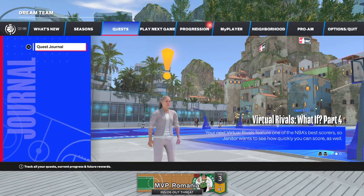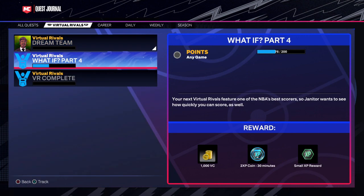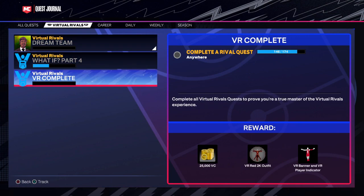You find these games in the quest journal under virtual rivals. To unlock this accelerator I played around 146 games.